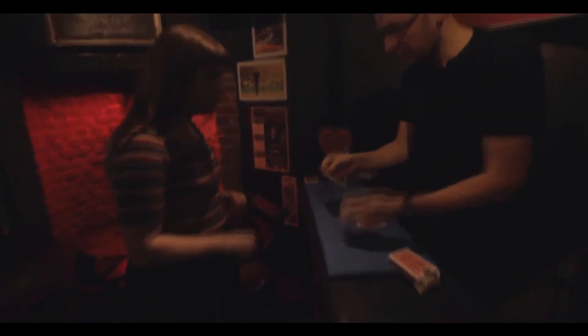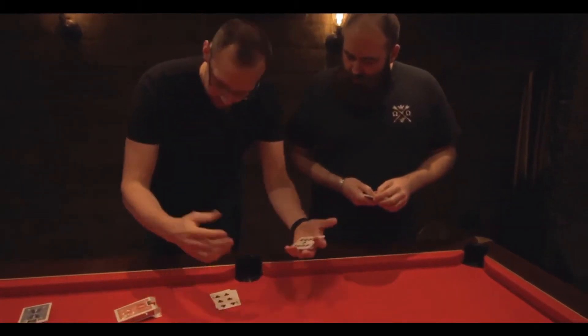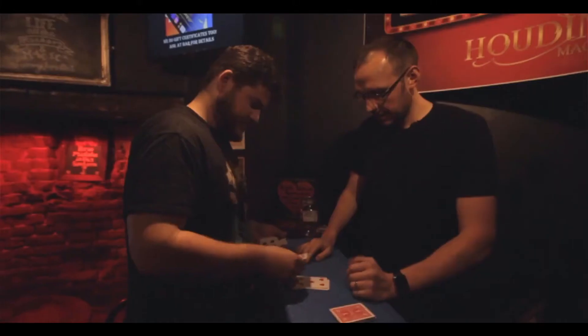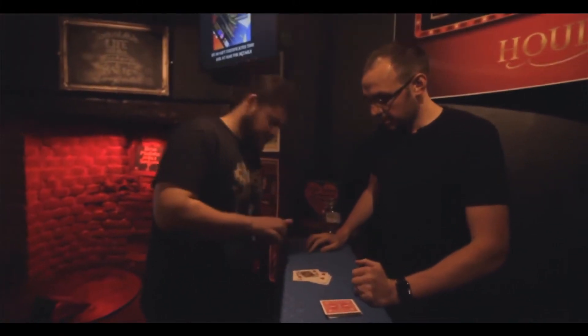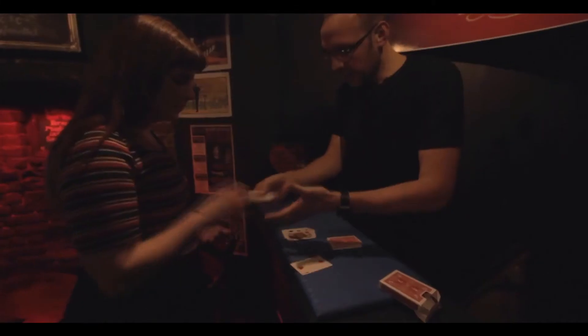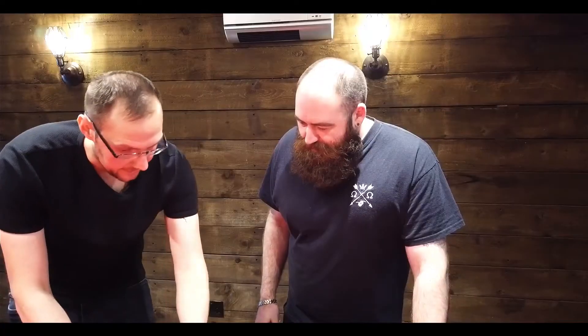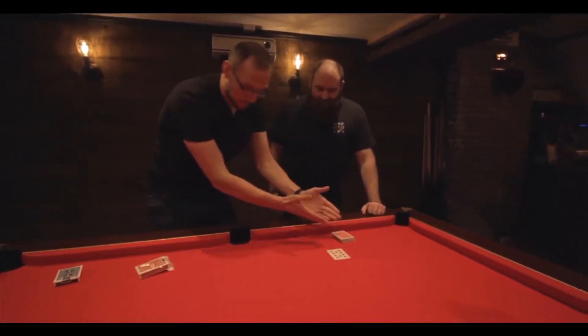Good. So this is what you're going to do. You're going to deal down the cards one at a time. Alright, but really take in what the card is. And whenever you like, you're just going to stop. Alright? Go for it. Yeah, whenever you want. Okay. Are you sure? The jack, right? You could have had any of these cards. In fact, any of the 52. But you didn't. You've chosen the 10 of diamonds from the red pack.